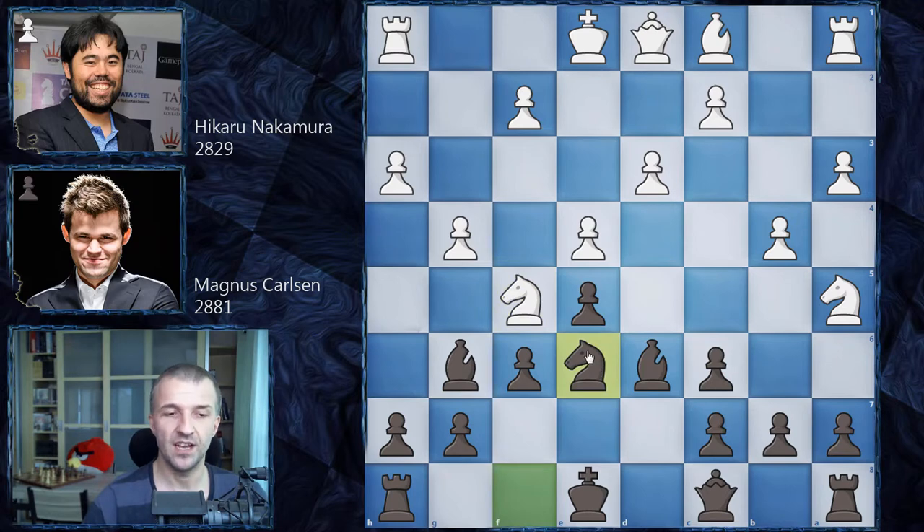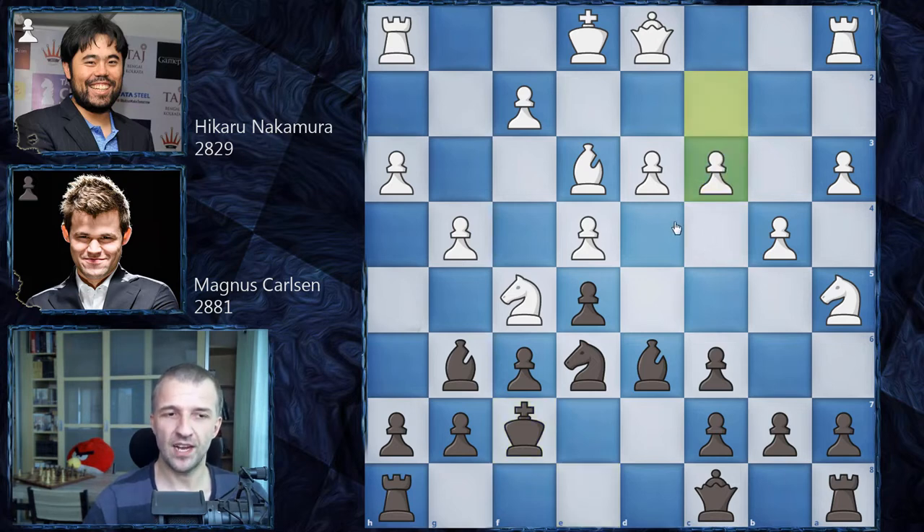Knight e6 as planned — very well placed. Bishop e3 develops the bishop. Magnus plays king f7 rather than castling immediately, to bring the rook and decide later whether the king stays in the center or goes to g8. Then c3 — Nakamura builds the bathtub formation, which he has played in blitz — however the d3 pawn now lacks support and becomes a weakness. Magnus plays rook e8.